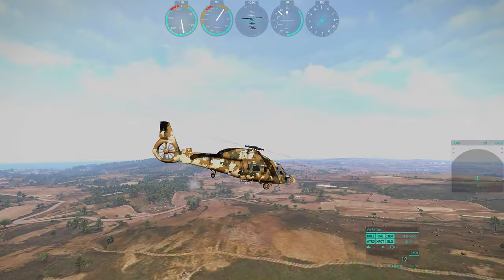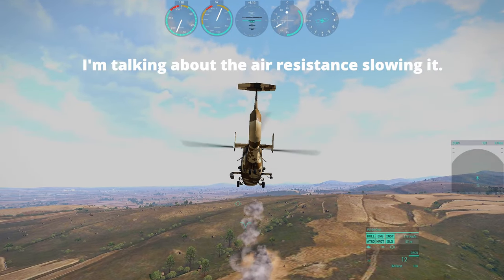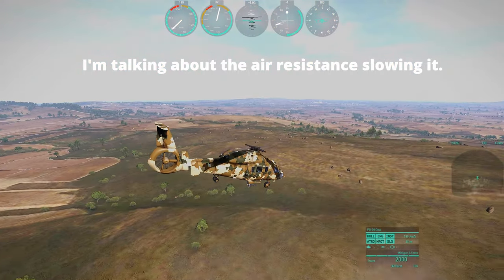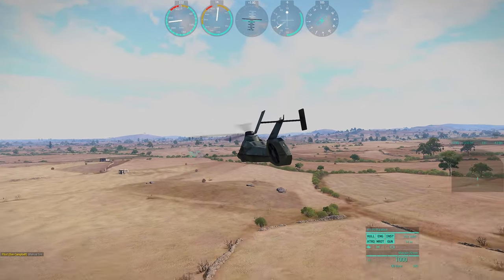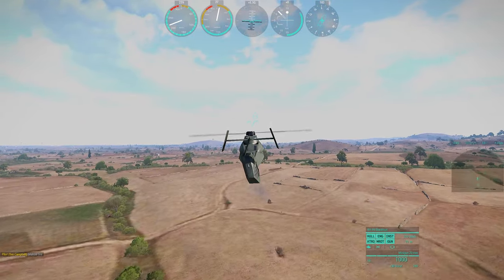Bullets can ricochet if the angle is right. They also lose velocity based on impacts and travel time. Some helicopters have a HUD for the pilot's helmet, allowing for a more realistic experience. Some of the helos have GPS, radar, cameras on the missiles, cameras for landing, cameras for targeting, a list of occupants, and more.